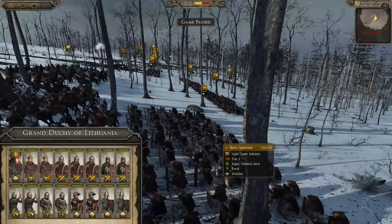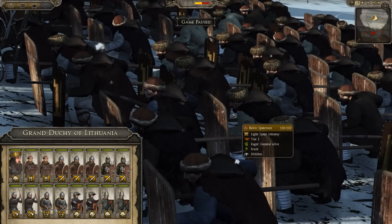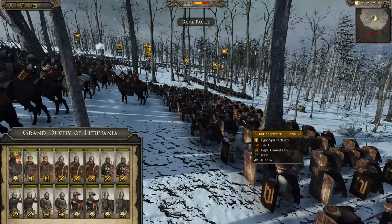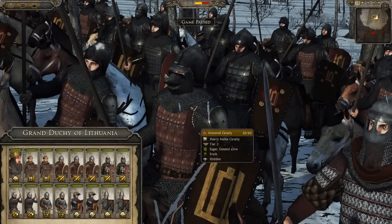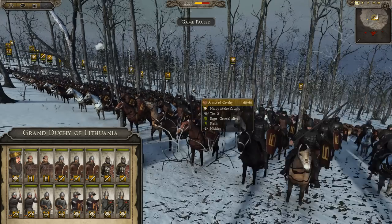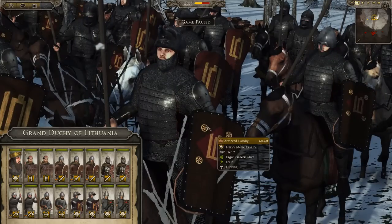I've also got 2 units of Baltic Spearmen, which are very low tier but they do pretty well — you'll see how they perform in this battle. And then for my cavalry, I've got some armored cavalry. Check out the uniforms on these guys, they look so cool. This is melee cav, and through my experience melee cav doesn't really perform that well in Total War Attila.